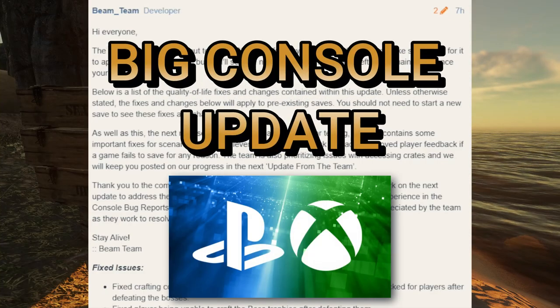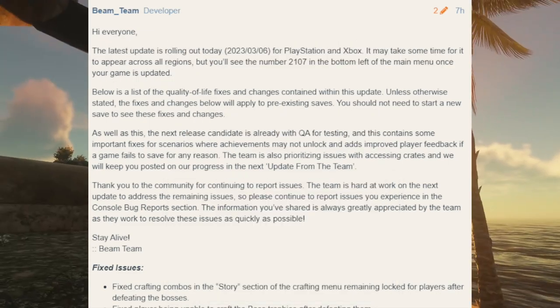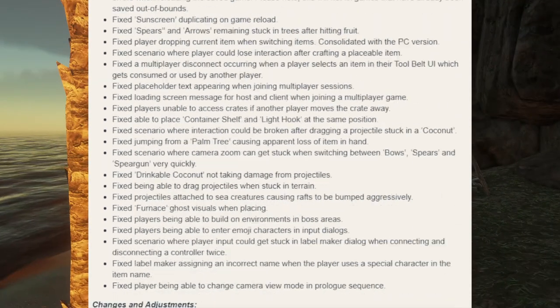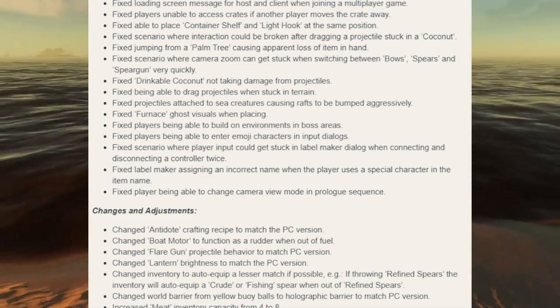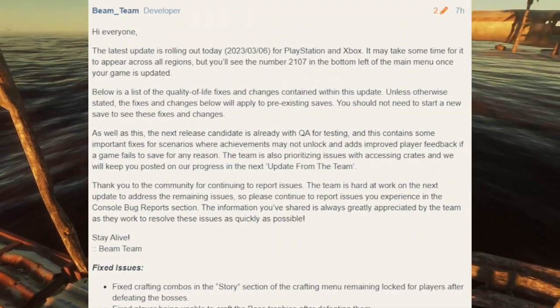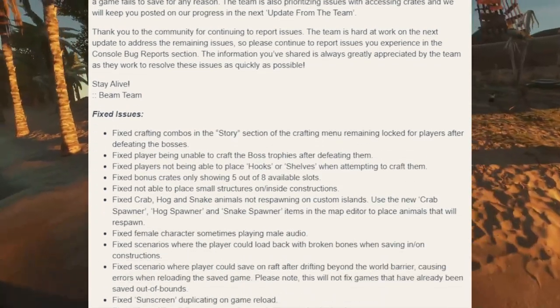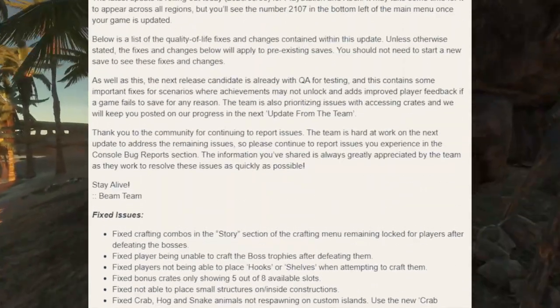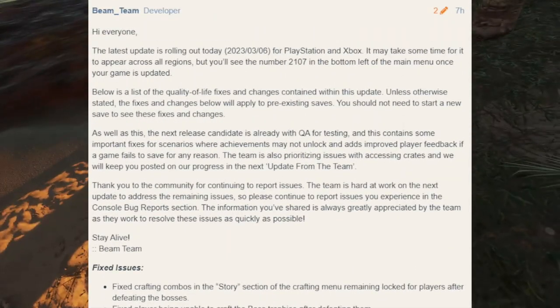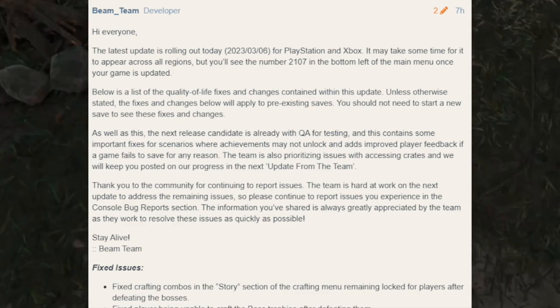Stranded Deep on console is finally seeing its next big update from Beam Team, the makers of Stranded Deep. It's a long list of bug fixes, and there is some small amount of quality of life changes. Some of those quality of life changes are actually pretty cool for console. We're going to dive in and pick through some of the more important finer points, and if you guys would like to read the entire thing, I'll link it in the description and pin it in the comment section.